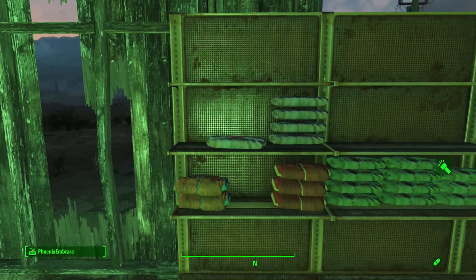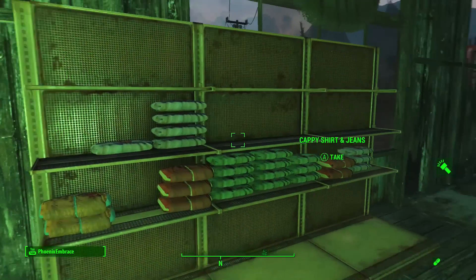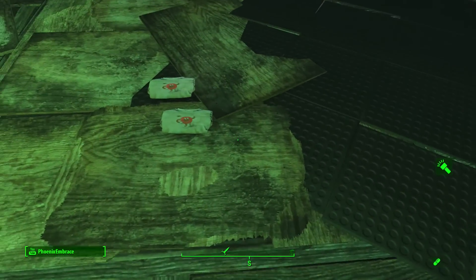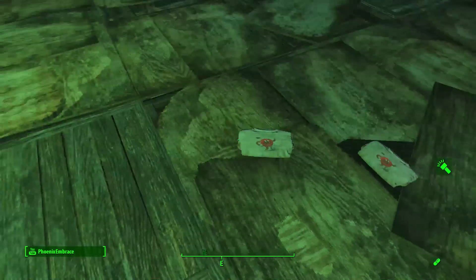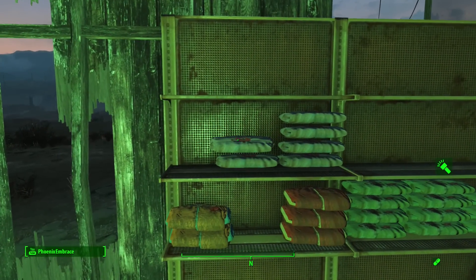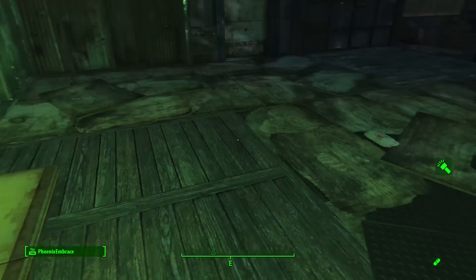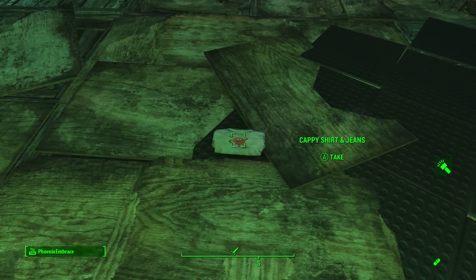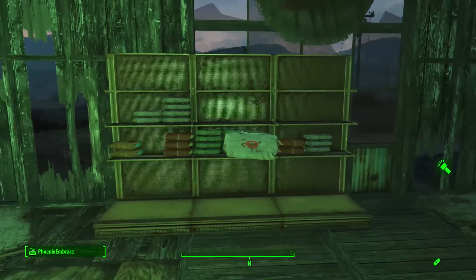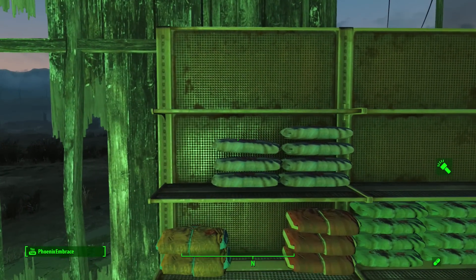When you use the mods that do the decoration themselves, you just pick it from the workshop menu and it automatically puts it on the shelf for you. But you don't get to pick the items that get put on there. All these clothes I'm putting up there, you wouldn't be able to do this with the mod because you wouldn't be able to pick and choose what you want on your own shelves.